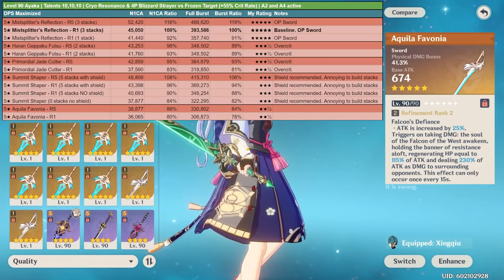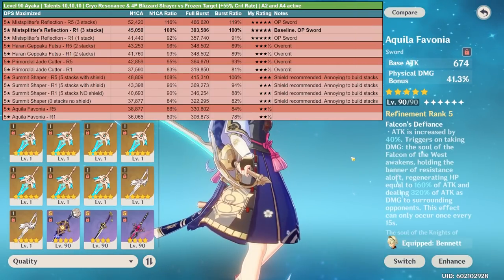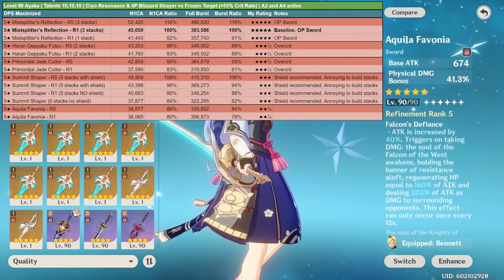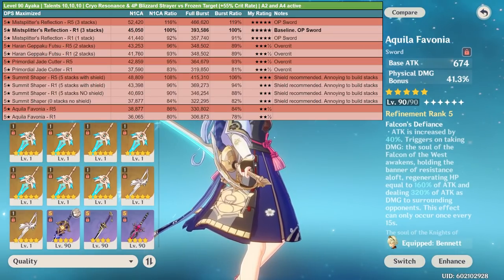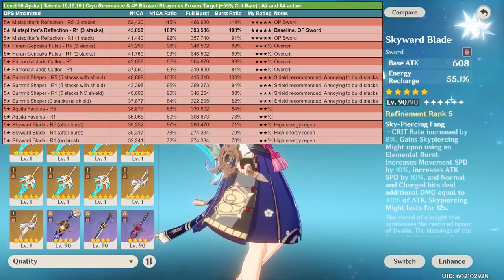Next we have the Aquila Favonia — just a solid stat stick with almost no caveats, though it does less damage than the Summit Shaper. It has physical damage as a secondary stat, which is not useful for Ayaka, but despite that it's still a good stat stick. I'm giving it 2.5 slimes out of 5.